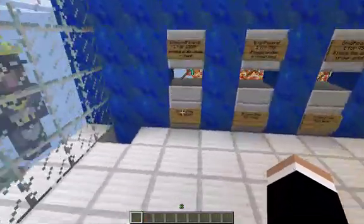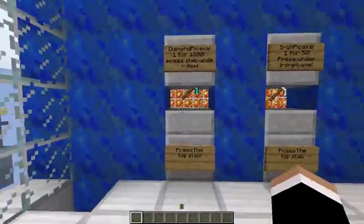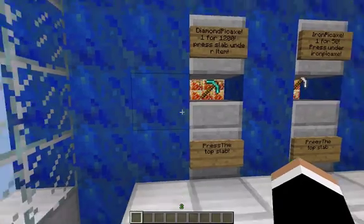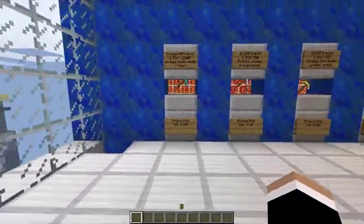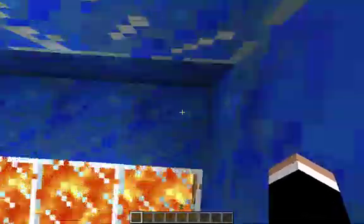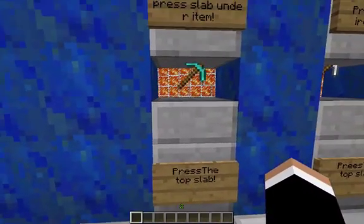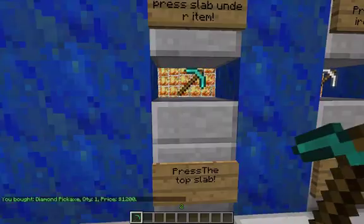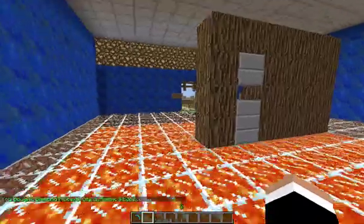No one can take it out. In the plugin you can just put the item to display, or you can make it so that people can buy them. Like this — you press the slab and you buy the pickaxe.